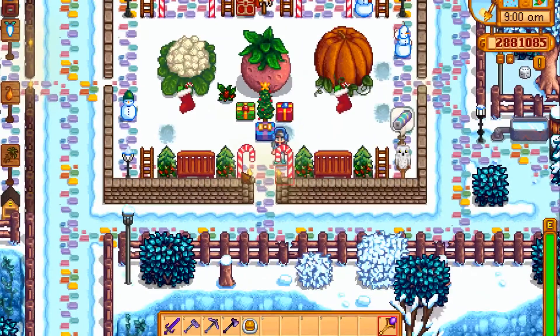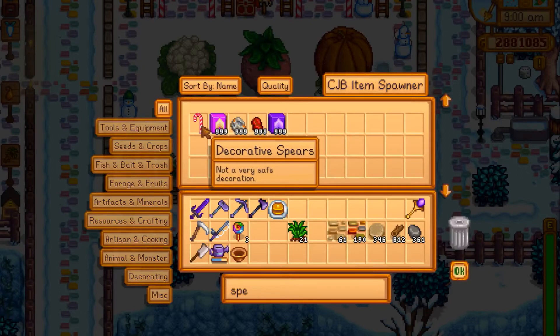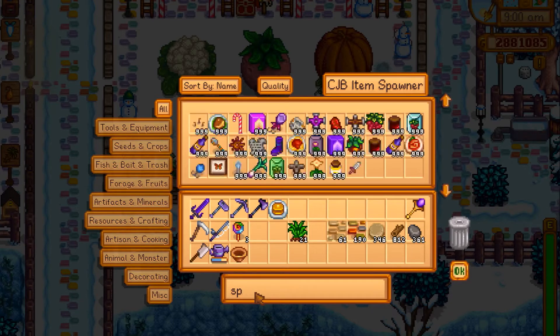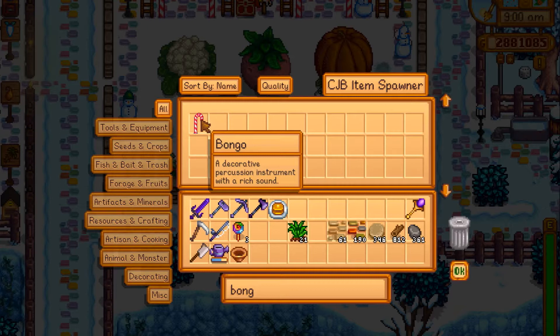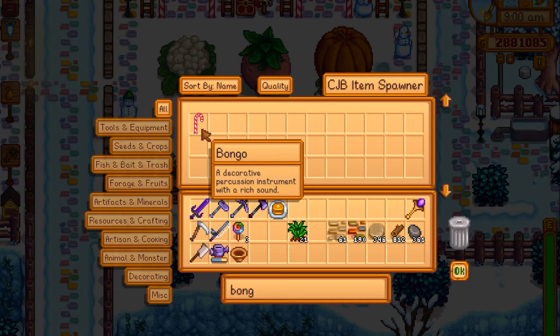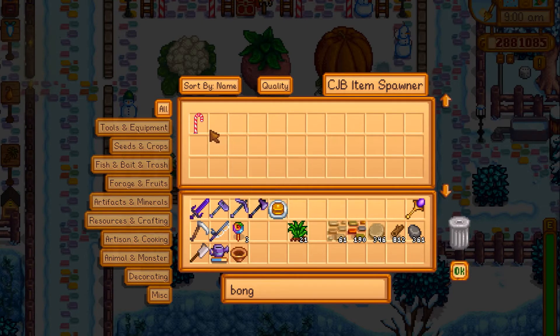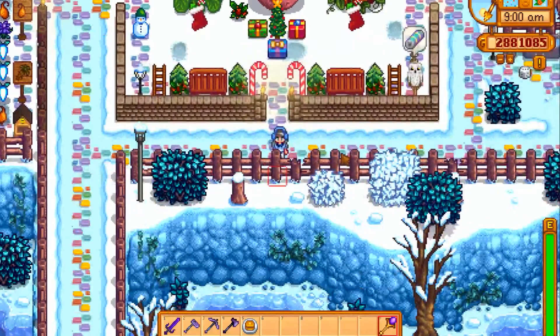The candy canes are retextured craftable items — usually it's a spear. You can't get this item in vanilla; I think you need the CBG item spawner. And also the bongo — I retextured it as a candy cane and it changes each season. I have the immersive seasonal mod and the link is in the description below from Nexus Mods.